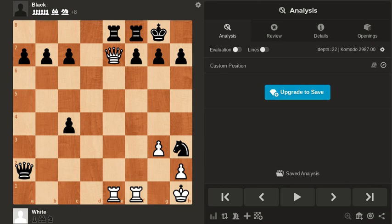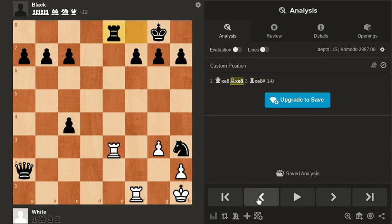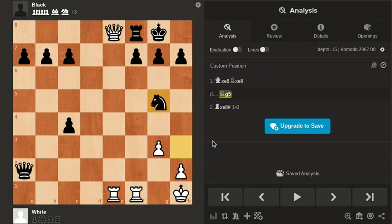So if you thought queen takes a rook, then you're close. But unfortunately, black doesn't have to take the queen — that would be mate. Instead, black can play something like knight g5, which is one of the best moves according to the engine, and black should be better.